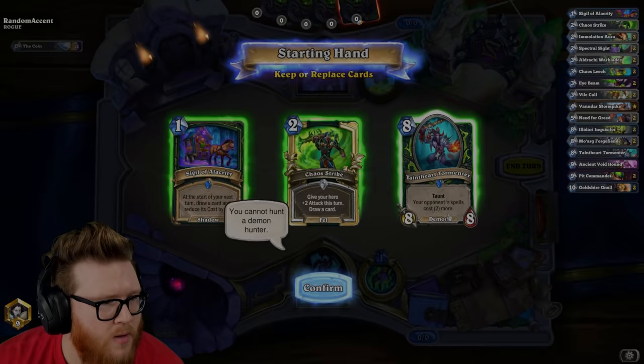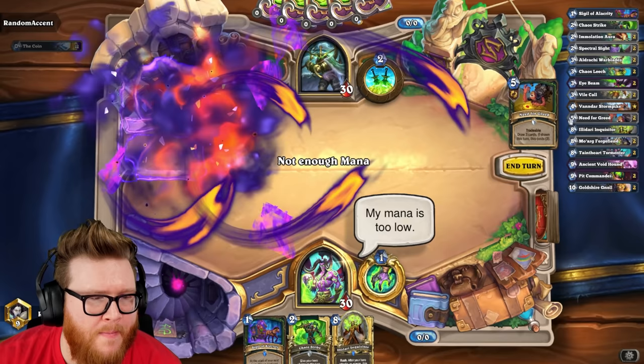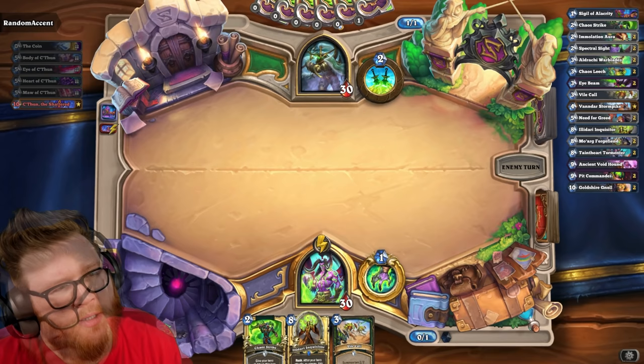Put the big boys back — these will draw some. Okay, keeping them to fill my hand, just get stuff rolling. Get some discounts, a little bit of upside on each of these. Vile call's good. This is a good curve, actually really nice. We get Vandar on four. We're cruising.